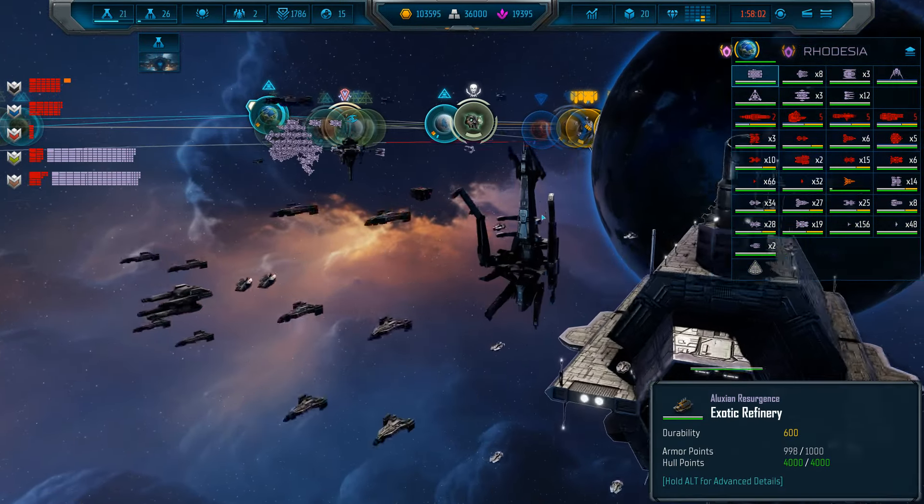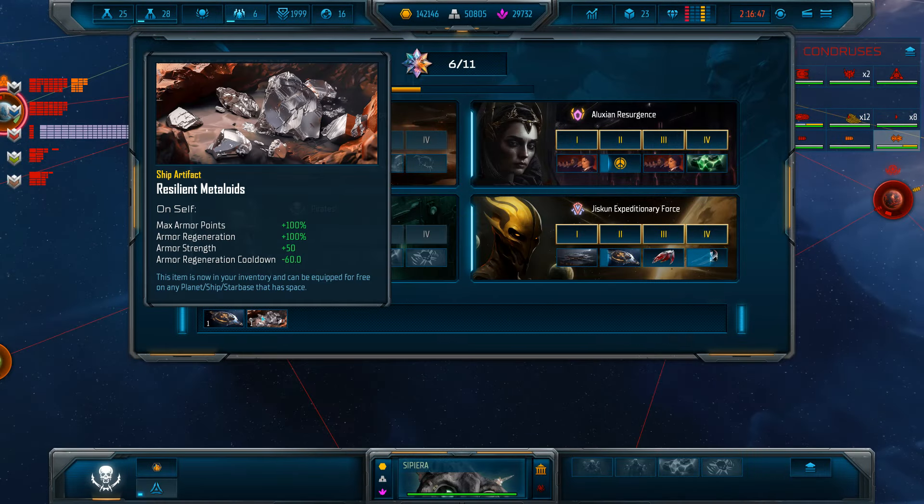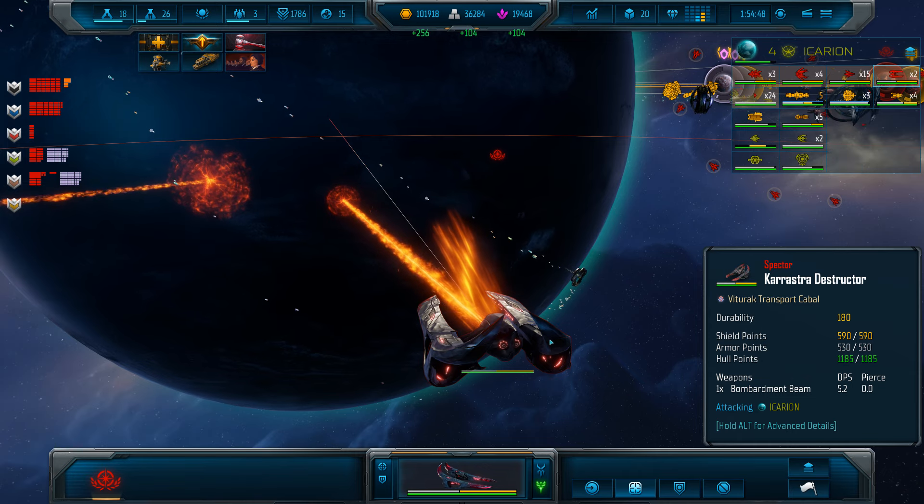If you play in single player, you can direct your AI allies to conquer or defend particular planets or asteroids, while depending on which minor factions you have on your map, you can gain resources, ships, boosts for planets, abilities for ships, or whole attack fleets.